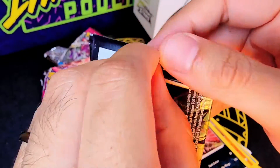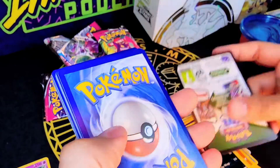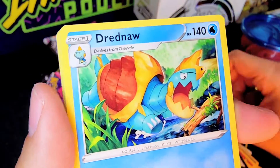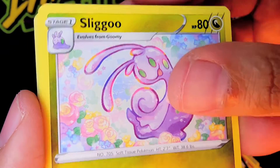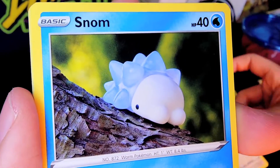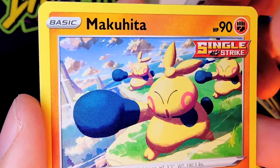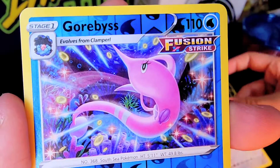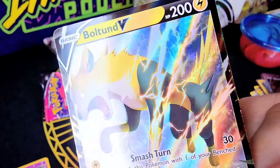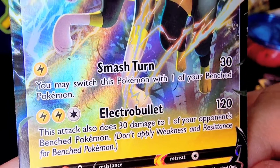Final booster pack — we've got a Gigantamax Gengar on the front, and Snorlax, which is Scott's favorite Pokemon — another co-host here on the podcast. Let's see what we get: a Steel Energy, a Drednaw, a Sliggoo, Victini — I like Victini — Snorlax, loved the artwork on that, a Snom — that's Julian's favorite Pokemon — another Drednaw, Makuhita, used to be on my team way back, a Rookidee, a Corvisquire Reverse Holo, and Boltund V. Not a bad way to end on this trio — it's got the Electro Bullet and Smash Turn attacks. Not a bad pull at all.